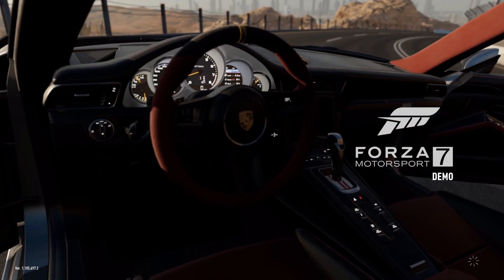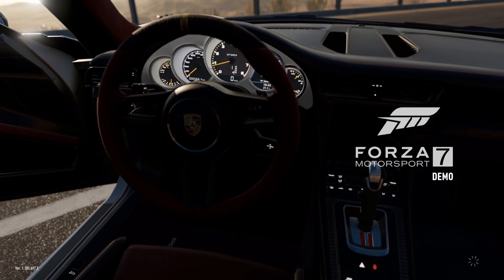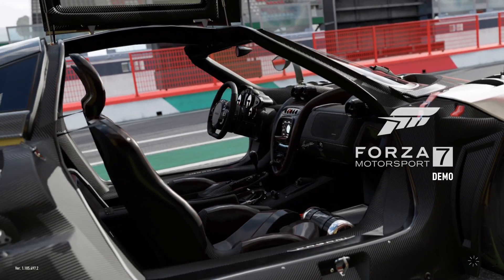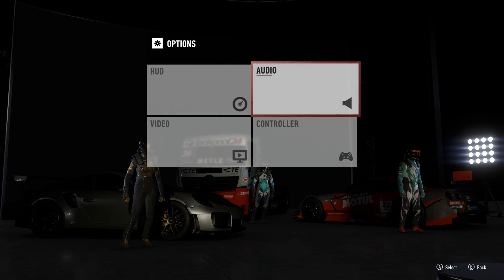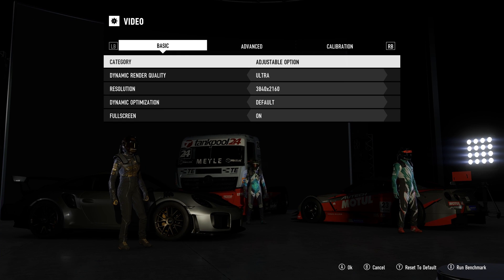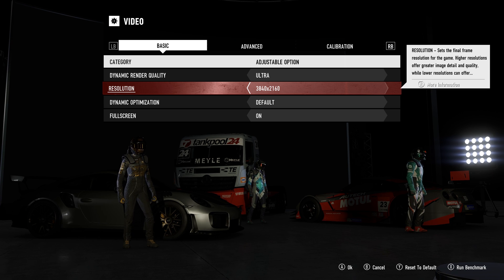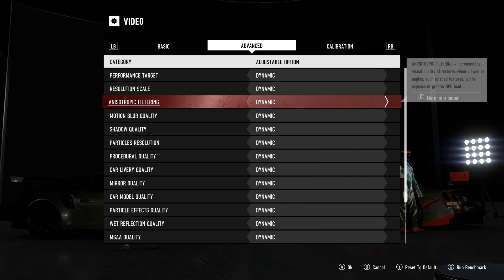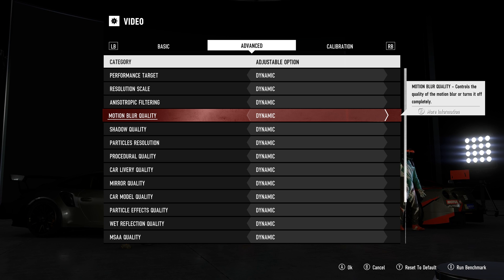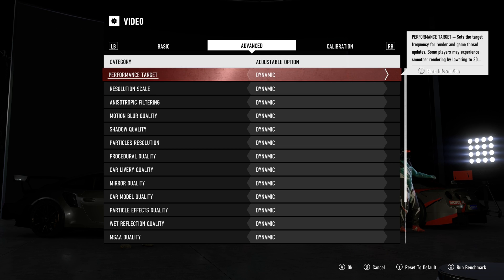Here we are with the Forza 7 demo on PC, loading into the main settings. I'm going to check and get the settings equivalent to the Xbox One X, which will be at 4K 60 locked. So let's go in here and check the video settings. We are at Ultra at 3840 by 2160. In the advanced section, there are some dynamic settings — let's go look for motion blur. We'll leave motion blur on because that'll be on the console.